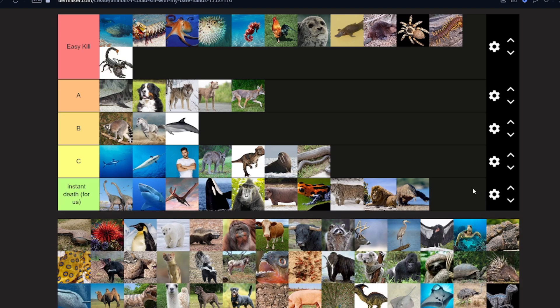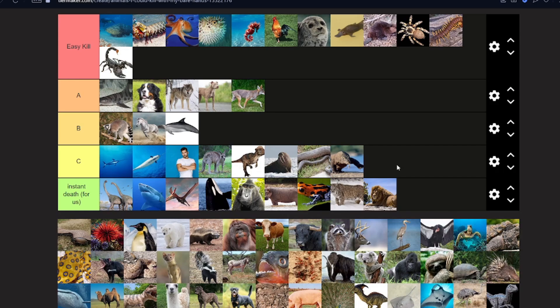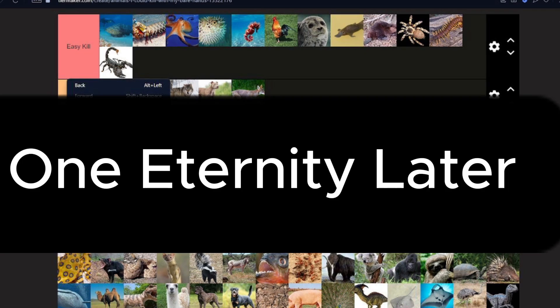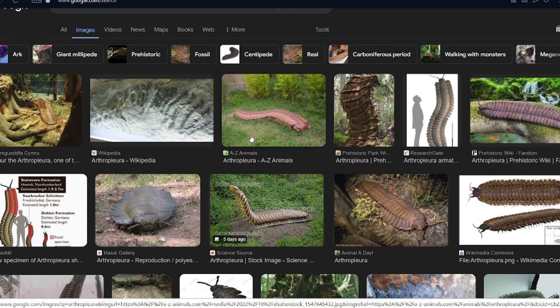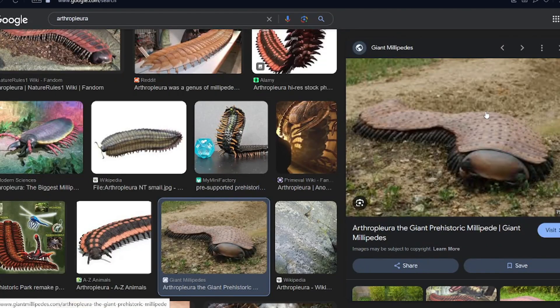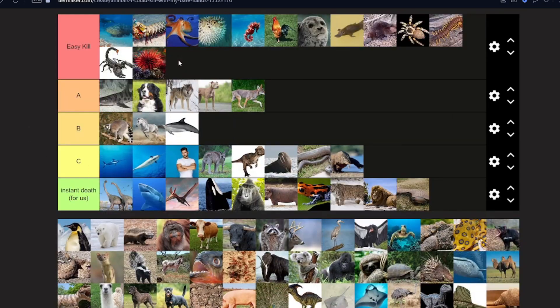I guess if we're putting anaconda there it makes sense for komodo dragons too. What is this? That's terrifying — I can't even see it. One eternity later... Oh here it is, yeah it's a type of millipede. We're not beating that, it's massive. Instant death.